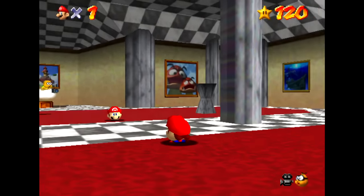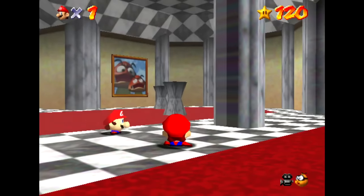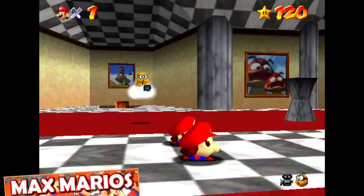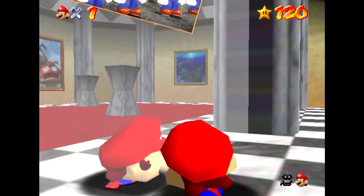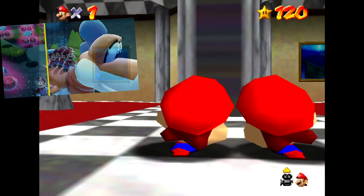Since you can walk under the mirror without any problems now, you can also see that Mario and his reflection can walk through each other and overlap without colliding or pushing each other back. This is similar to what we saw in Super Mario Odyssey if we clone Mario, but different from Double Cherries in Bowser's Fury. You might enjoy my videos about those topics after you watch this one.